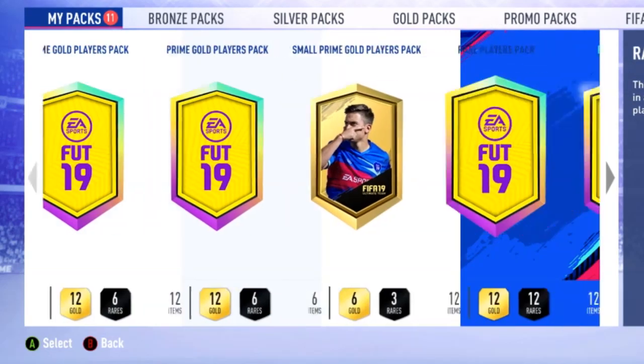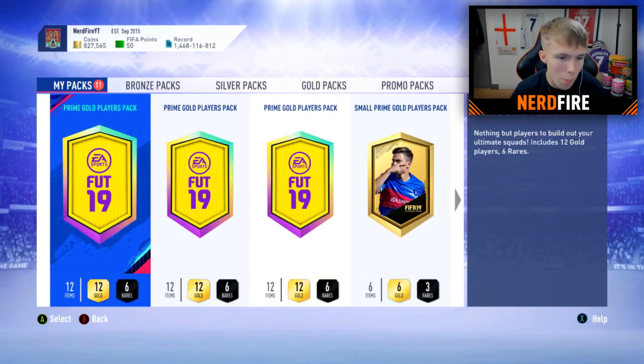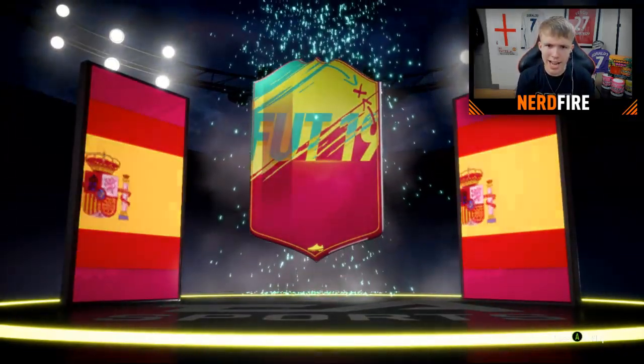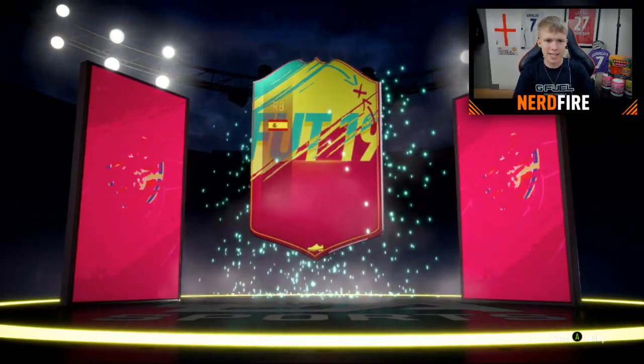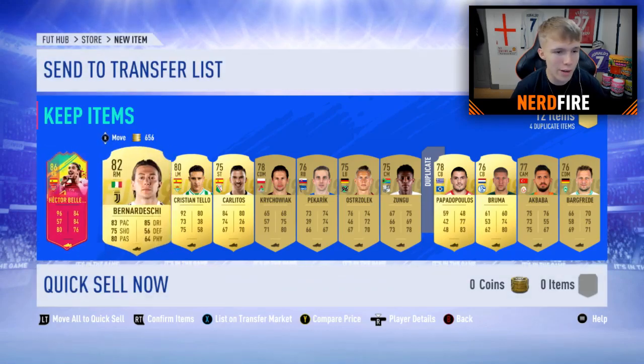Here are the 11 packs — we've got two Team in a Week in there as well and the Team in a Season one at the end. Kicking off with a Prime Gold Players pack, and we get a walkout — it's Spanish right back Bellerin! 86-rated Hector Bellerin will fit literally perfectly into the team. Bellerin is definitely our player of choice from this pack.